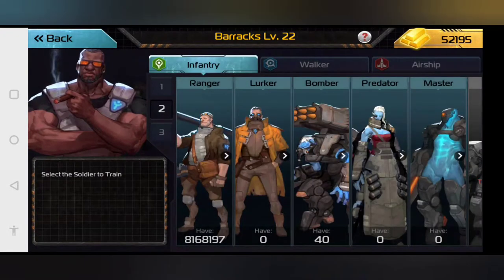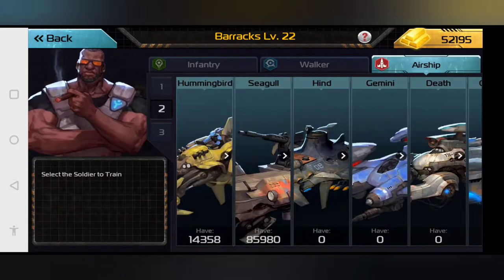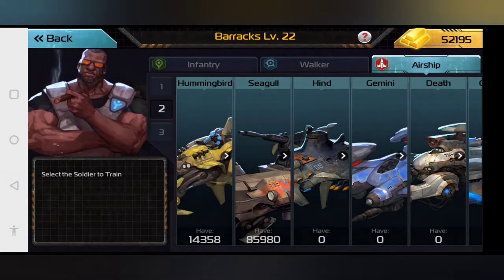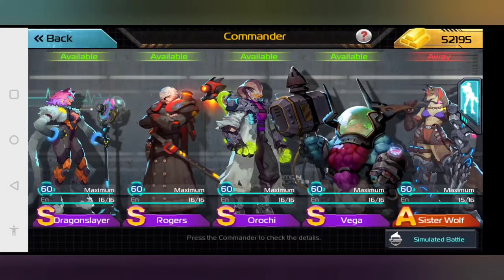If you want more soldiers but less attack, you can go for infantry. If you want more attack but fewer units, you can go for airships. And if you want an even balance of both, you can go for walkers. Anyway, back to the commanders.